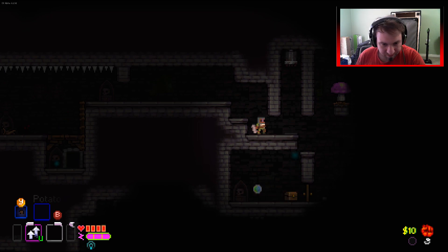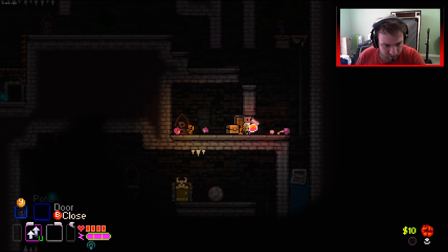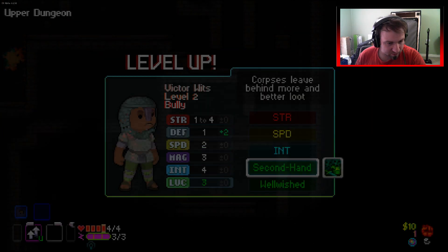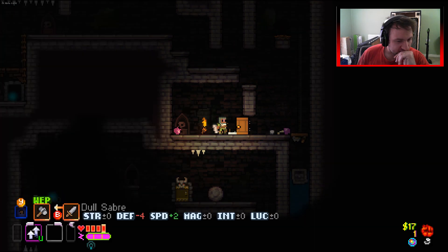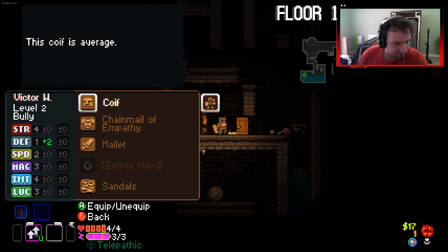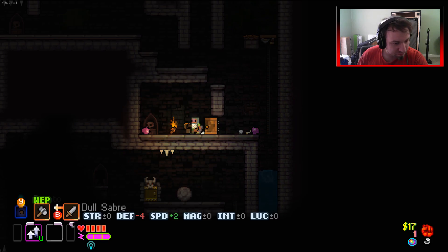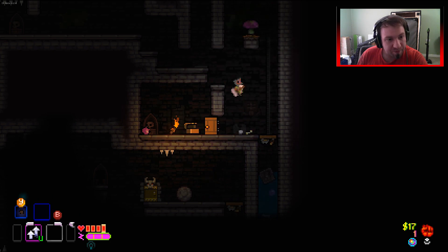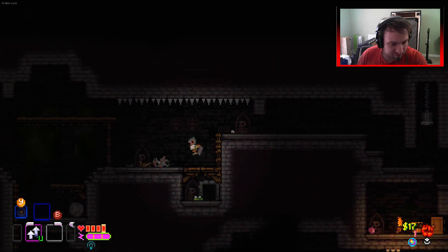That doesn't help us, does it. Level up - luck. Sabre - minus four defense. That's a lot of lost defense but we don't exactly have any positives. We hate swords - yeah, okay, I forgot about that. So we can't use swords, we have to dodge that.